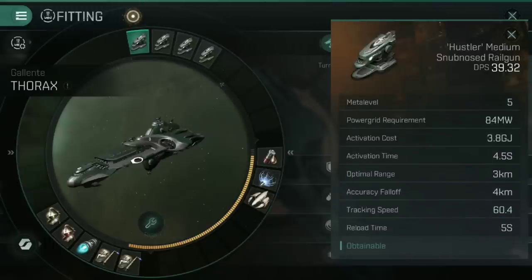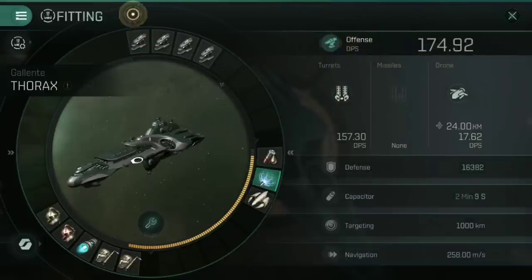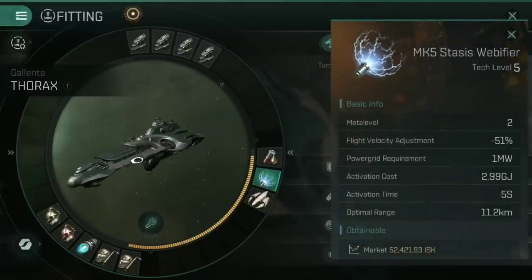They've also got a decent tracking speed for a medium turret at least — 60.4 — which is very useful for taking down prey, and especially if you are leveling up Cruiser Command, you get bonuses to that tracking speed as well. Anything that can help tracking speed is always going to be useful, especially against frigates or destroyers, or things that are able to move at a high angular velocity and thus difficult to hit. Hence, one of our mid-slots here is a Mark V Stasis Web of Fire. The aim is that anything that comes within 11.2 kilometres, we can web it, slow it down by half, and then pound it into dust with those medium snub-nosed railguns.